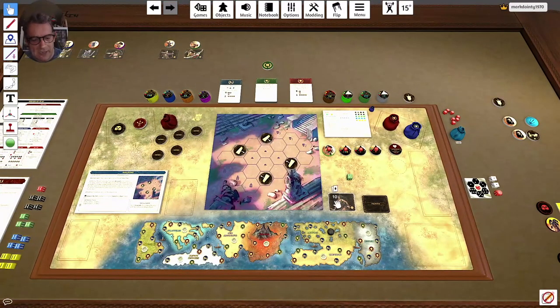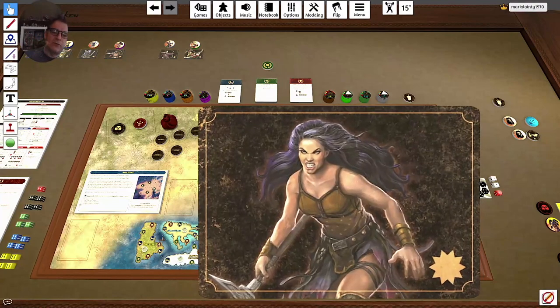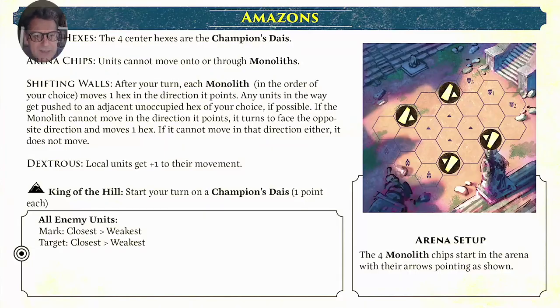I have chosen to play Virago — she's a fearsome Amazonian warrior. When you choose your hero, you start on their particular home world map, and this is the Amazon's map here.